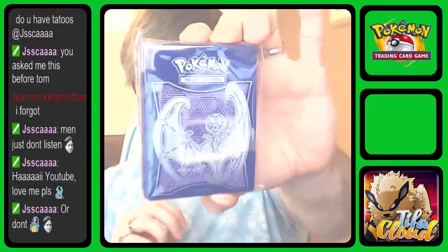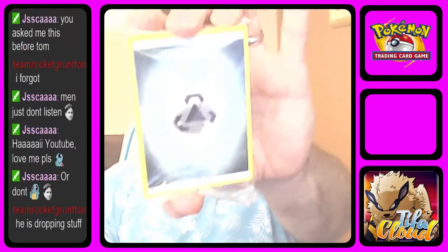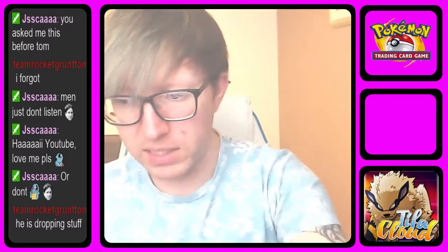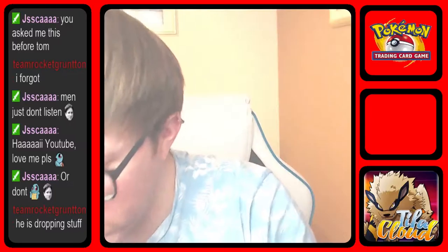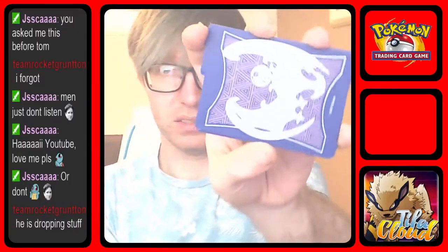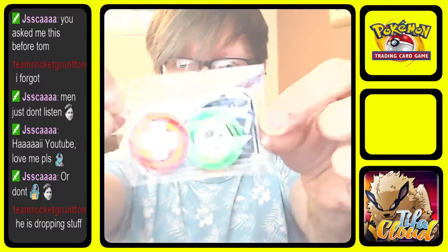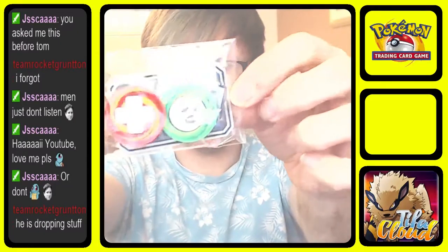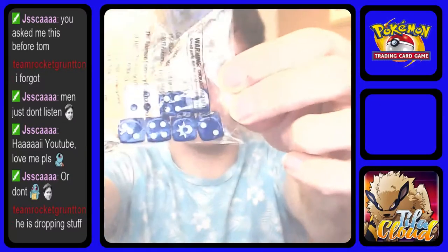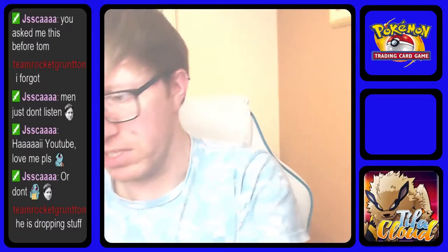We got the Lunala sleeves for this pack — so they're cool. The big pack of energy cards, more packs, card separators and everything. The status cards and the big GX card in the background. And of course the dice, which are in a nice blue color because of Lunala.